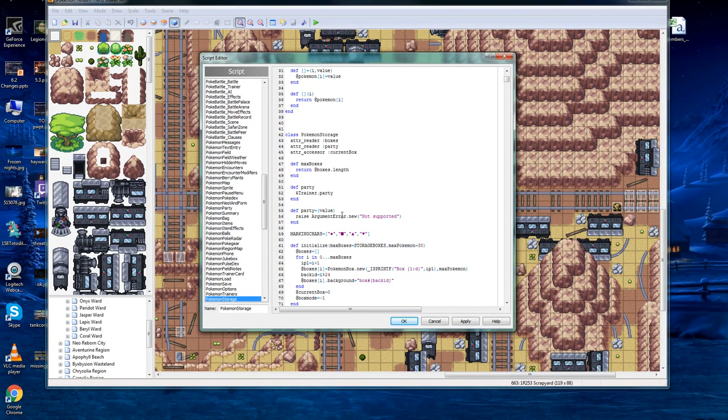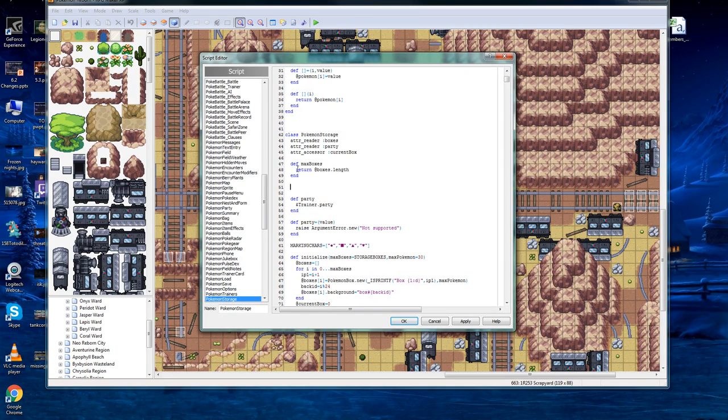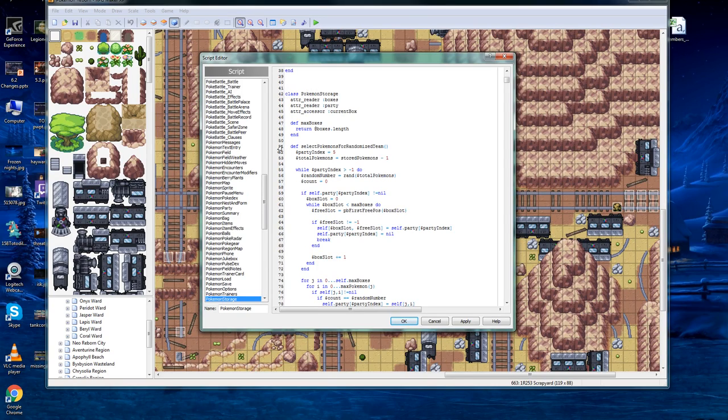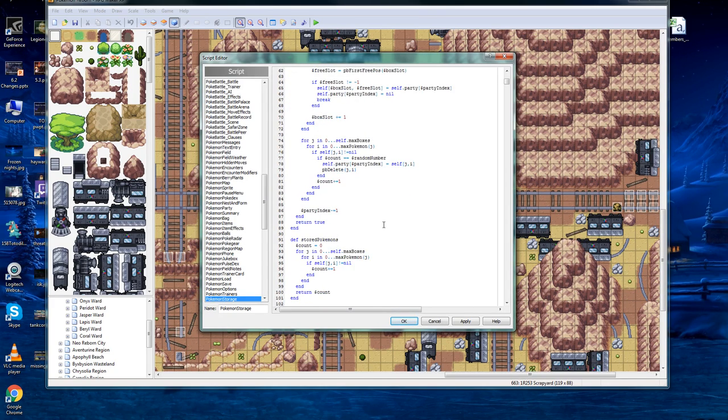Now we're going to add this block of text right above it and right below the other. This is very important — make sure you're adding it above 'defparty,' not above 'define party equals value.' You want to create a break between the previous one and a break between the lower one. Then copy everything that is down below and make sure it looks like this, copied into that line. And that's that — we've added a good 50-some lines. I don't know how this works, but I do know it works, and that is all that matters.